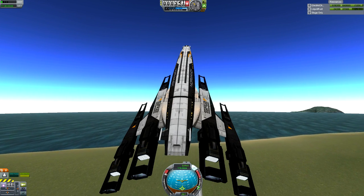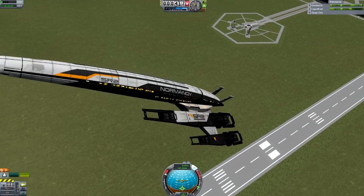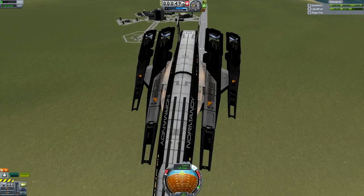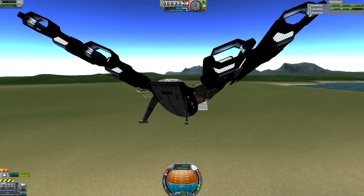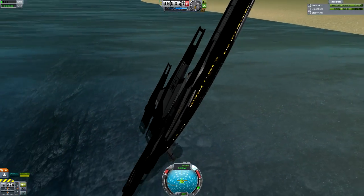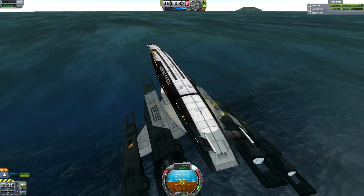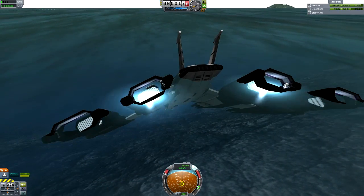I shall try adding another zero to this value called thrust percentage and hope that it makes a difference, because it isn't so far. Let's aim this down — it's like doing a front flip in a ship that can't do front flips. It's so massive that it stayed underwater. Can we use this? We can use this as a submarine!